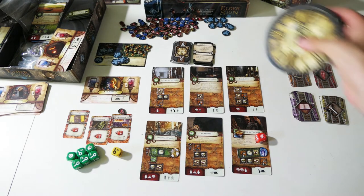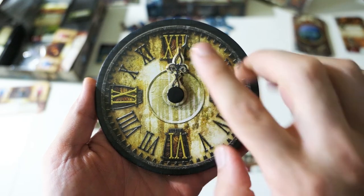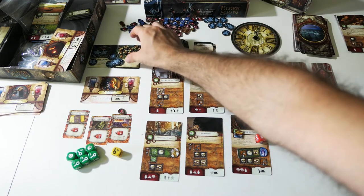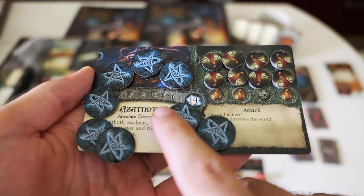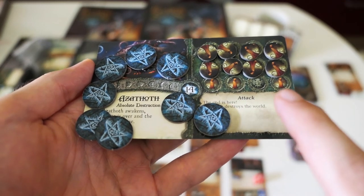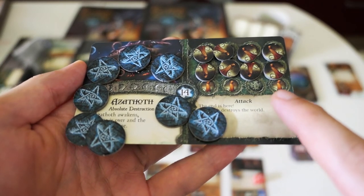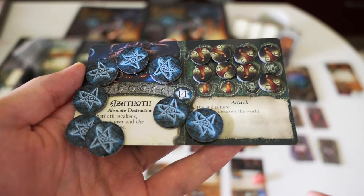I lost every single time. This game is really, really hard — you are racing against time. You've got this big clock, and every time you take an action you move the clock forward by three hours. When the clock strikes midnight, you reveal a mythos card from this small deck, and you place a counter on the Doom Track on the boss monster's card. At the beginning of the game you select one big boss Cthulhu monster — here, for example, we have Azathoth. When you reach the end of the Doom Track, the monster wakes up and enters our world, and at that point you're pretty much done.